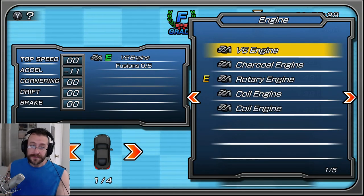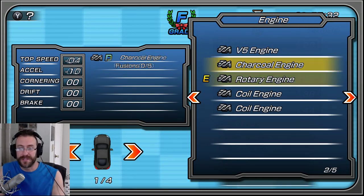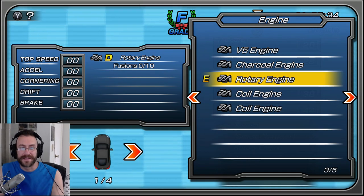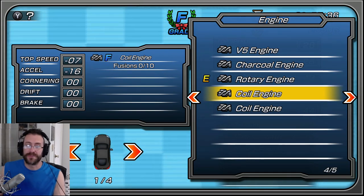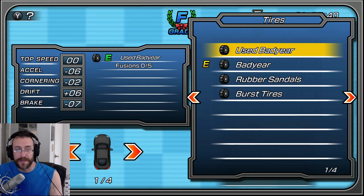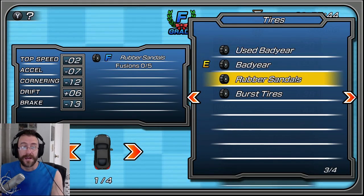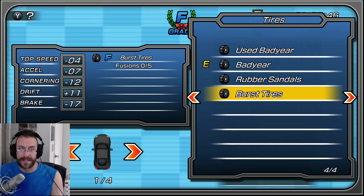Then there's the engine — same thing. Minus four, minus ten — this is the one I'm using now. Minus seven, minus sixteen — that's what the others do. Same with the tires. This one gives me plus six drift, but minus acceleration, minus cornering, minus brake. Burst tires are minus everything except drift.